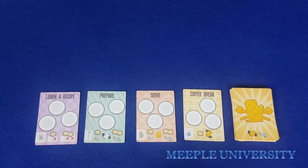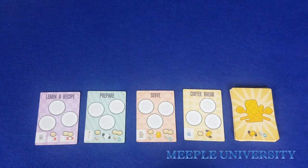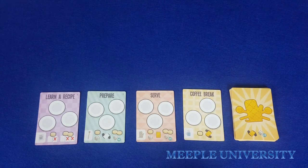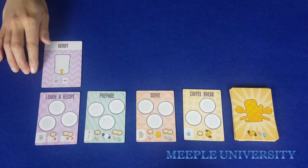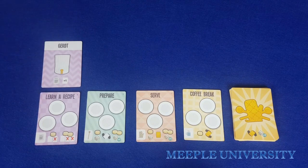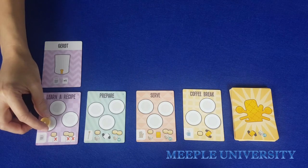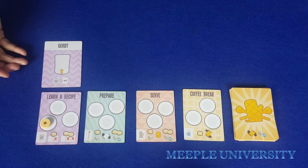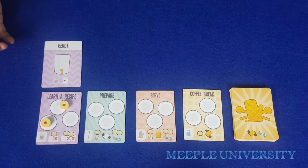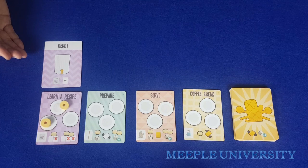It is also possible to add the baker cards to the basic rules. Baker cards give each player a special ability; they are handed out during setup and stay face up in front of each player for the duration of the game. The first baker card gives the player the ability to draw an extra recipe. When that player learns a recipe, they may draw and keep one more card than everyone else: after placing one doughnut, they draw three recipe cards and may keep up to two; after placing two doughnuts, they draw four recipe cards and may keep up to two. The rule of a maximum of two unprepared cards still applies.